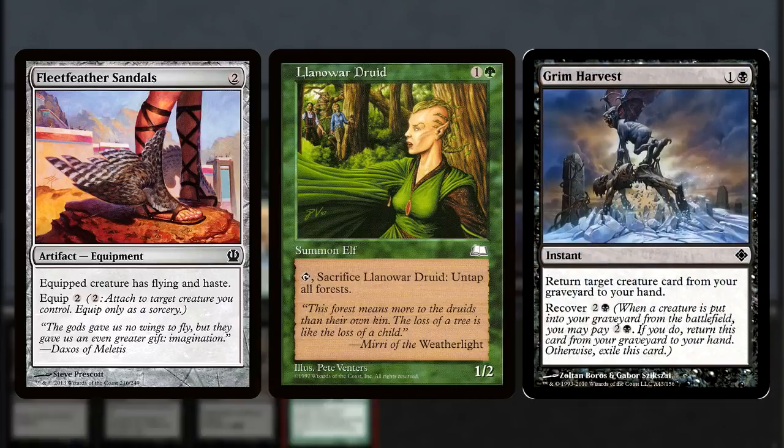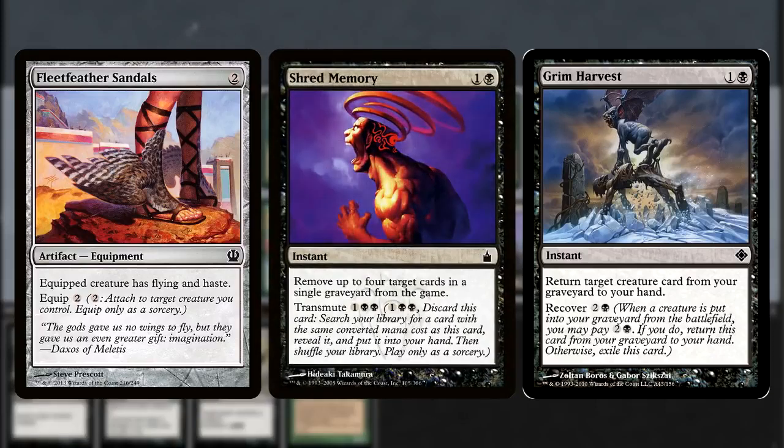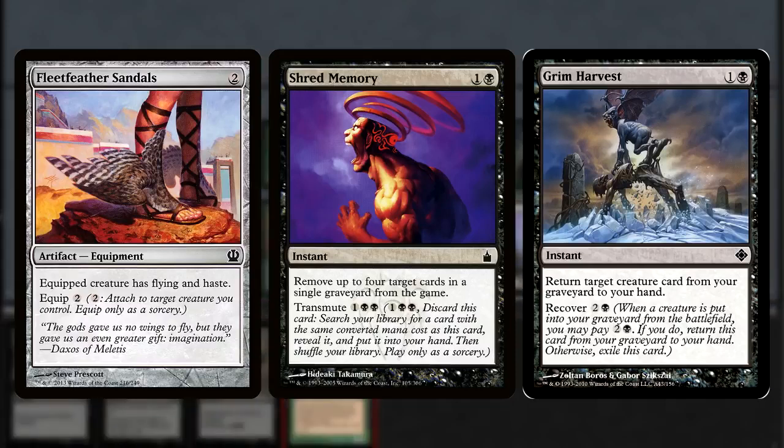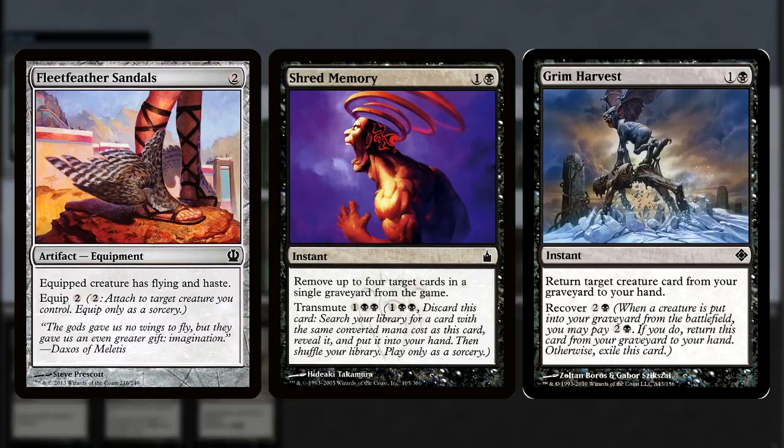Grim Harvest is an excellent engine in almost any deck it can slot into. Shred Memory is how we're going to be able to run so few combo pieces, but still have a chance to go infinite when games go long. Shred Memory also turns our deck into a toolbox, allowing us to go find all of the great one-offs I'm about to get into.